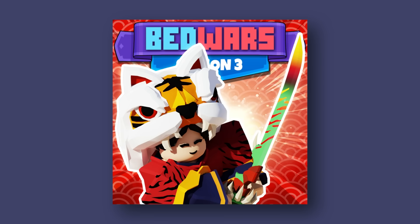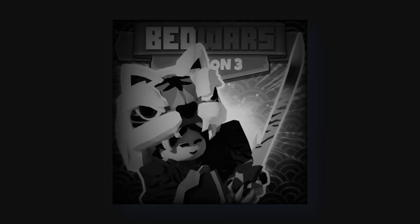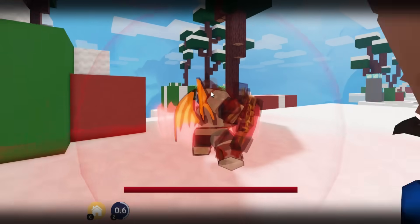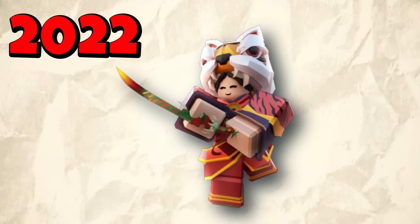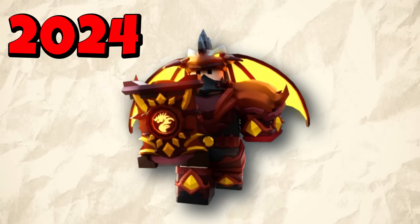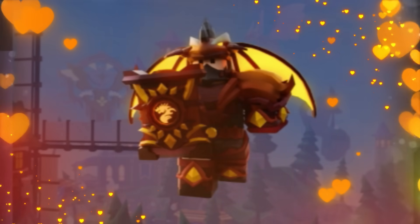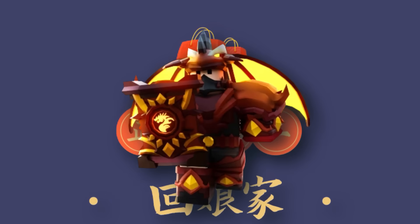In 2022, Bedwars had a Lunar New Year update that added the Notorious Yuzi kit. In 2023, we really didn't get a Lunar New Year update. The 2024 Lunar New Year is on February 10th — one day after the Bedwars update. In the recent update they buffed the Infernal Shield kit, and for every Lunar New Year there's a different mascot: 2022 was the tiger, 2023 was the rabbit, and for 2024 it's the Year of the Dragon. Looking back at Infernal Shield, the entire kit is basically a dragon. We have a leak for a Lunar New Year lobby possibly replacing the winter lobby, so I think a Lunar New Year update for 2024 is confirmed.